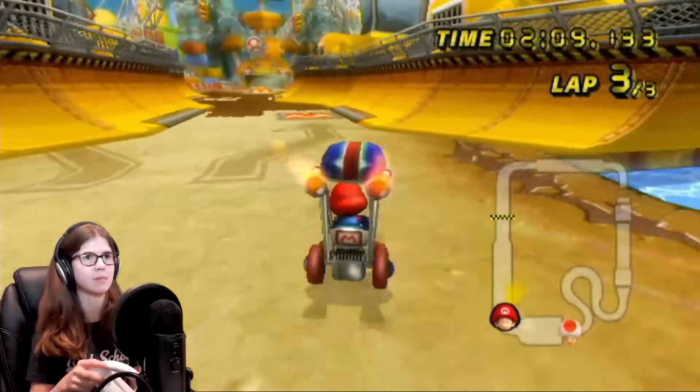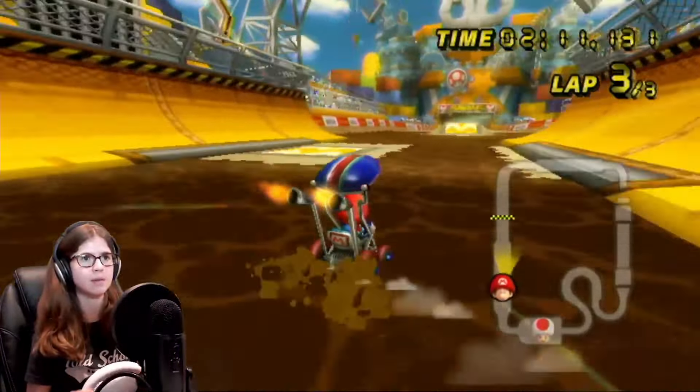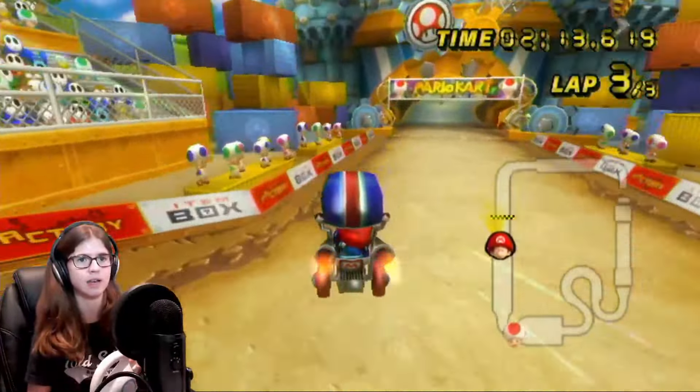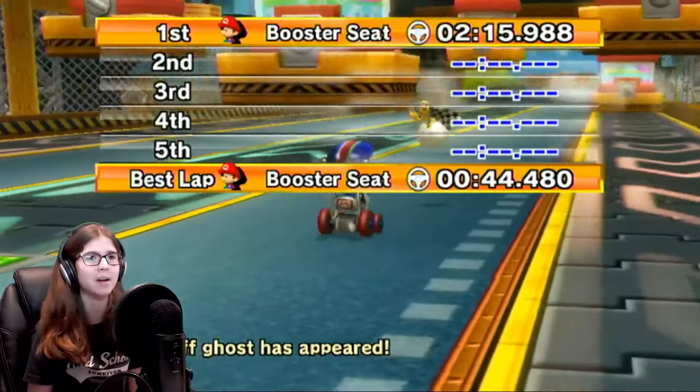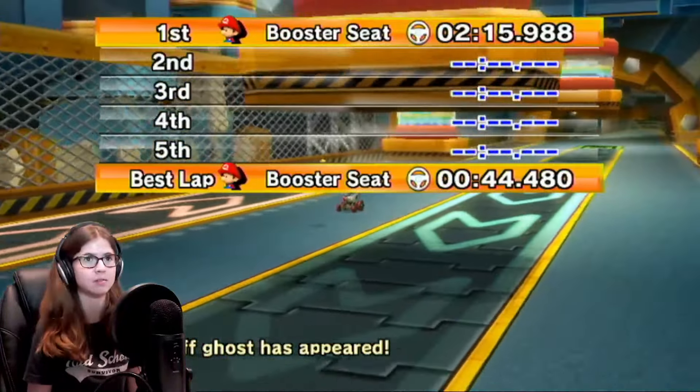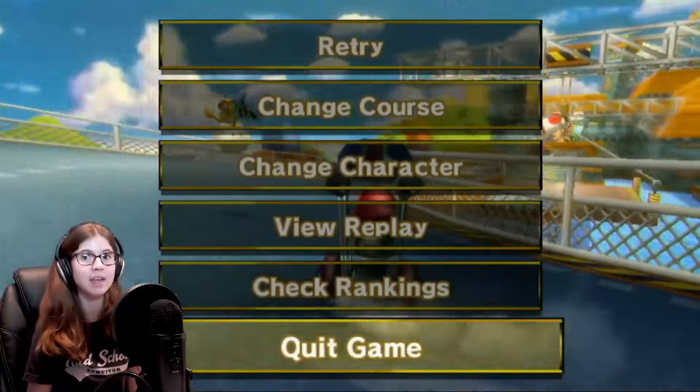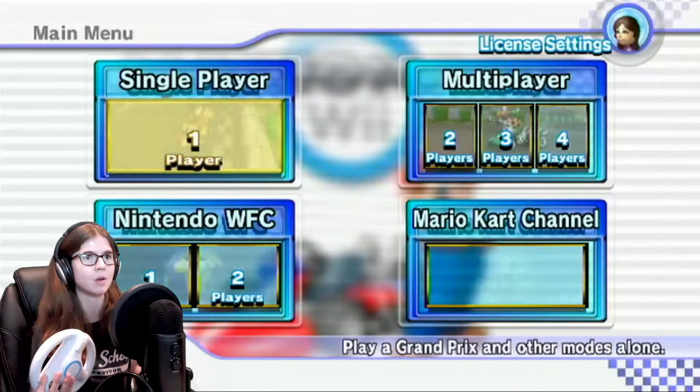Drifting there may be better because of the airtime — you don't even get airtime there. Alright, there we go. 2:15, almost 2:16. We did really well — I'm happy with that. And we got the ghost time there too. Interesting. Alright, so we unlocked three of the expert staff ghosts — that's pretty cool. Well, we did it. Mushroom Cup is done. I'm happy with that — we did really well.